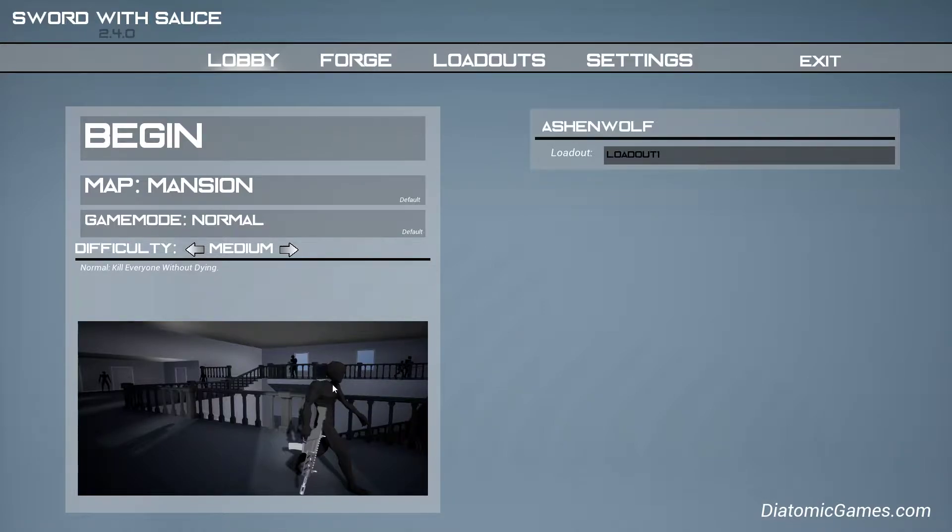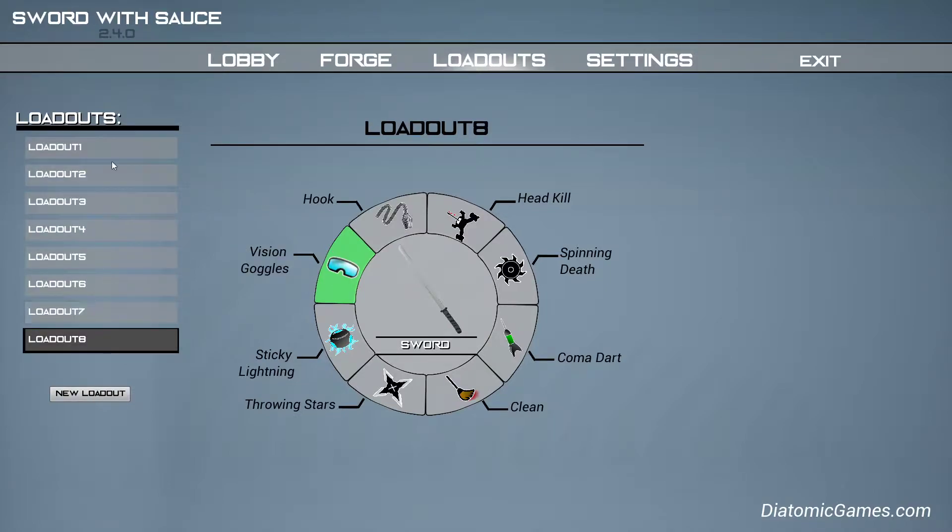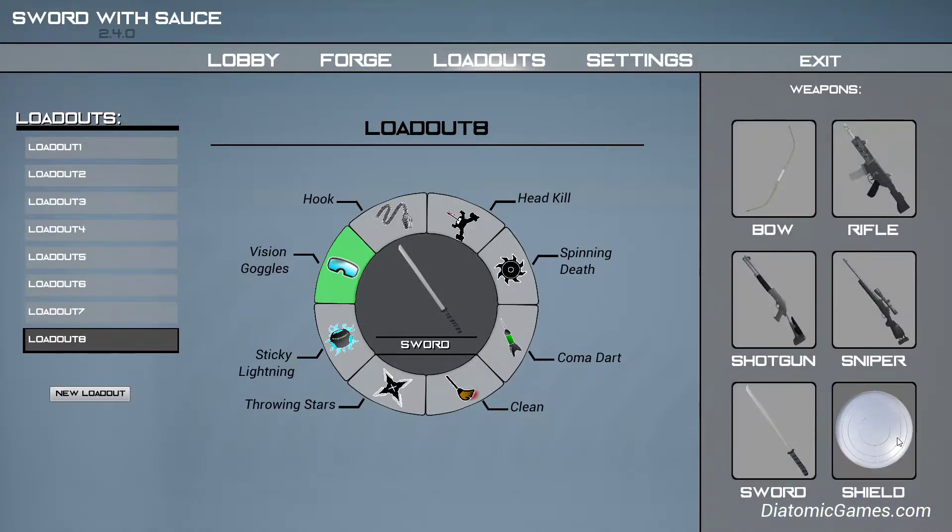Basically, that's what all the enemies look like, and the main part is that you can set up loadouts with different sorts of weapons here, and little gadgets alongside the main weapon. So let's make a new one. As you can already see, I have lots of them. So these are all the weapon options.